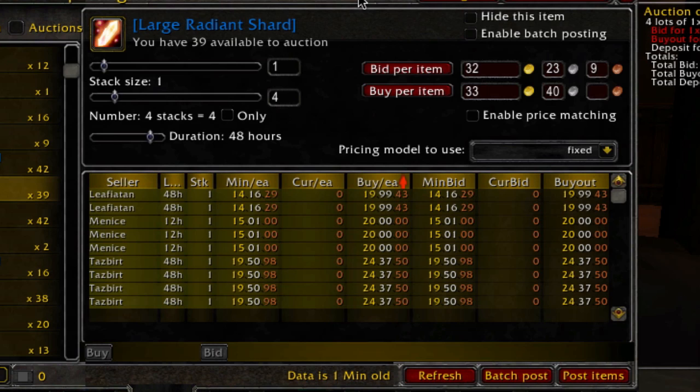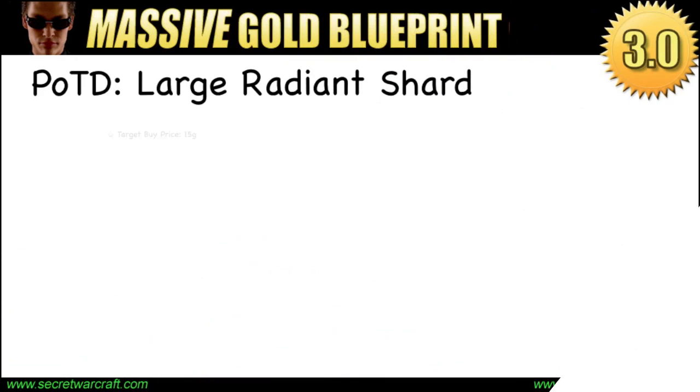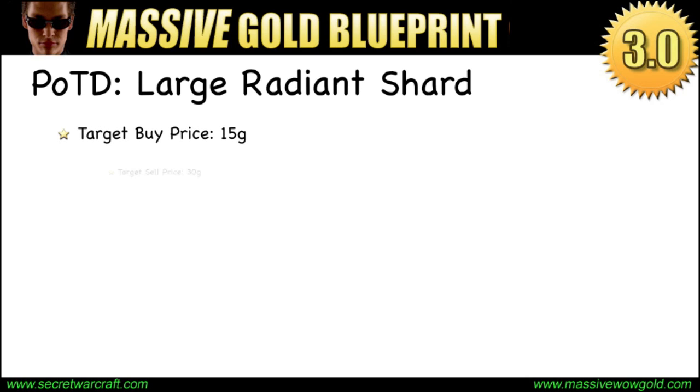Keep that in mind. When I talk about target buy and target sell, this is what I'm talking about. Just to summarize the specifics of today's pipeline of the day: Large Radiant Shard. Target buy price: 15 gold. Target sell price: 30 gold.